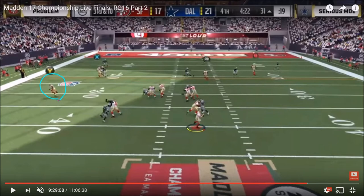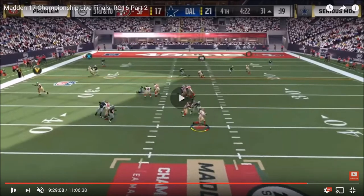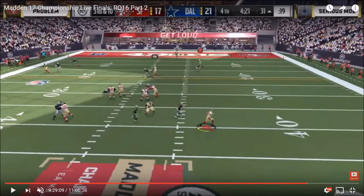Moe's defense actually ends up forcing Problem to roll away from where he probably wanted to go with the ball. He's got his running back wide open in the flat on the table route, but because of Moe's left side pressure, it forces Problem to roll right — effectively cutting the field in half. These two receivers are out of the equation. Now all Moe has to worry about is the deep dig and the deep post on the right side. Moe is in a very good position. Problem just playmakered this receiver upfield — that sharp cut was due to the playmaker ability chemistry in MUT.